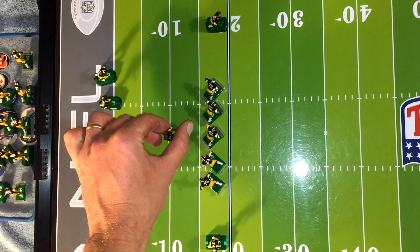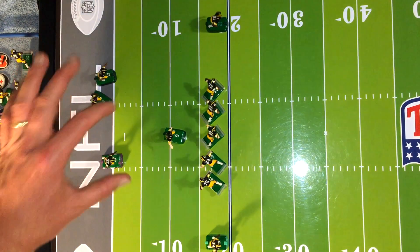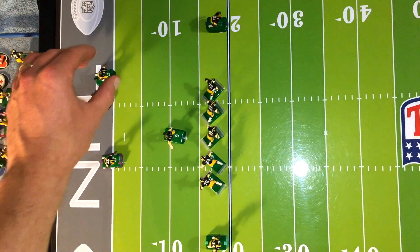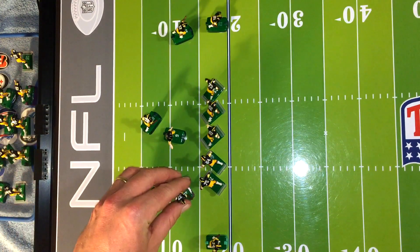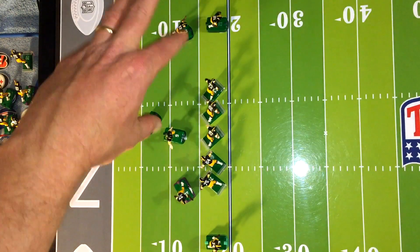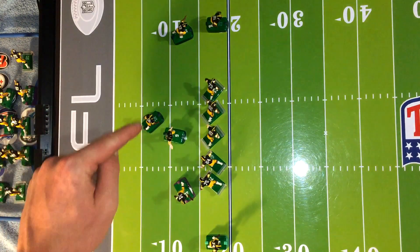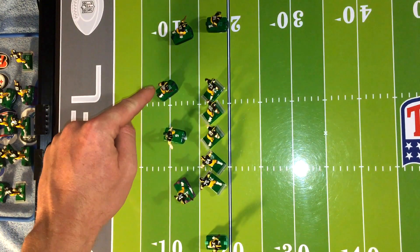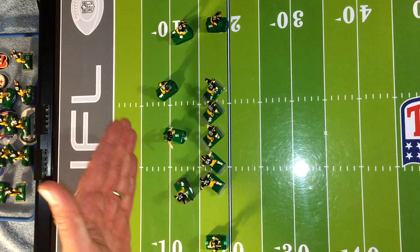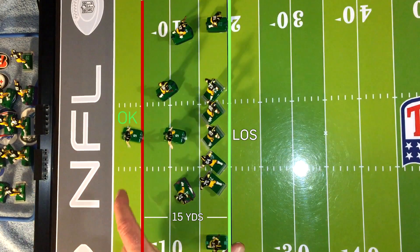One of them has to be a quarterback and has to take a snap between the hash marks. The other three can be a wide receiver, a running back, or a tight end — they can pretty much go wherever. But you can only take a snap if you're between the hash marks. So he can take a direct snap here, but he couldn't take a direct snap if he was here. You can't line up anyone farther back than 15 yards behind the line of scrimmage.